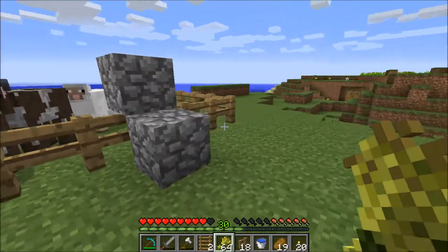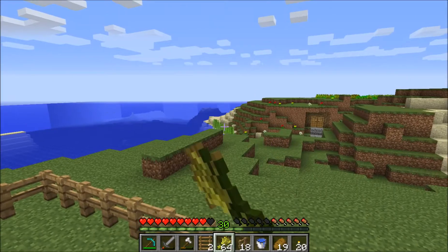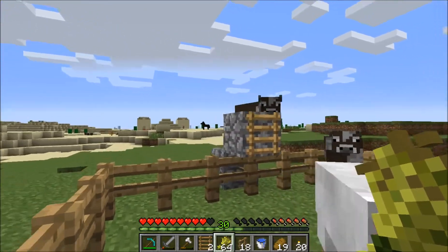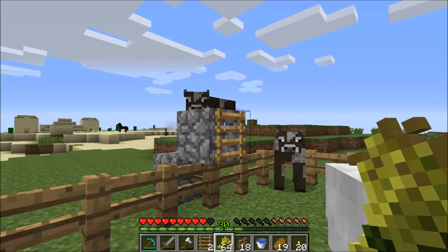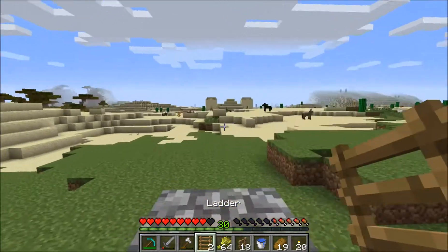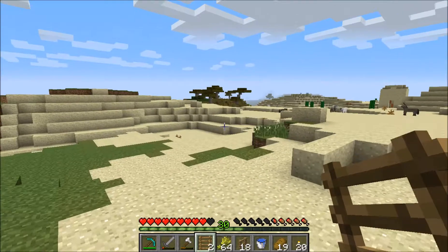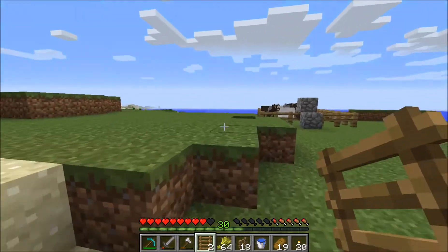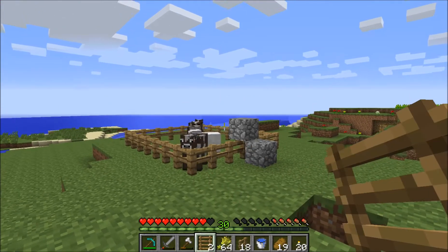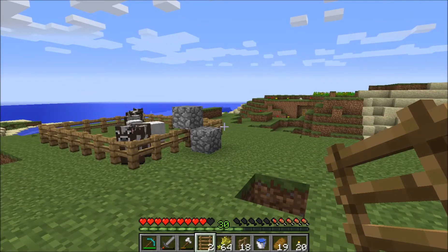In the meantime, while these cows are breeding, I can go ahead and get more sugarcane — I do have a little sugarcane farm set up over there. I'll turn it into paper and then we can craft our books. Like I said, this episode we're probably going to get our enchanting table set up so that we take full advantage of our diamond tools at the start. So once that is all started up, we can continue on our quest to create these bookshelves and enchanting table.